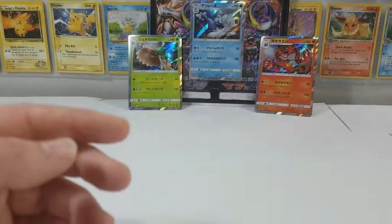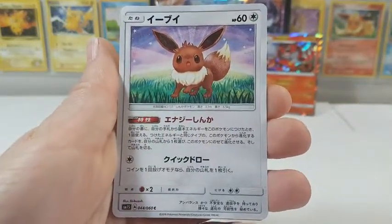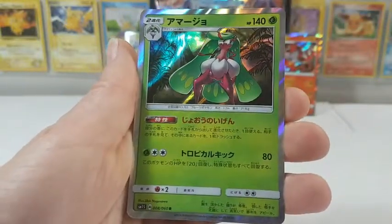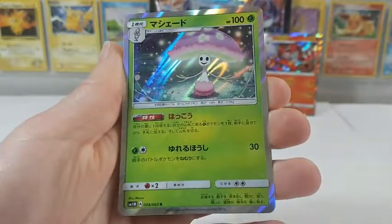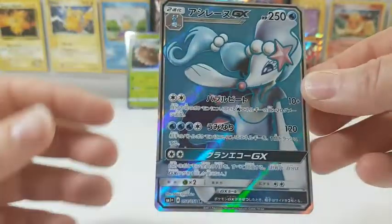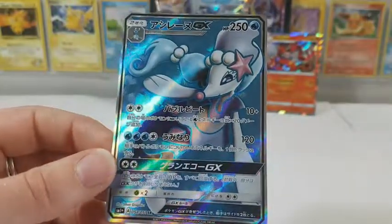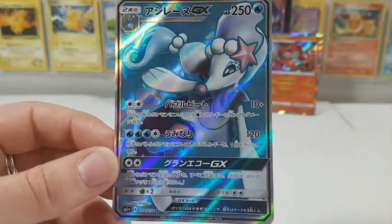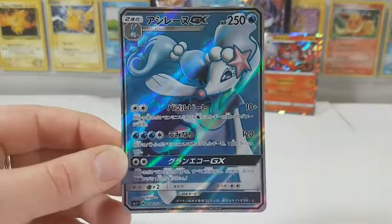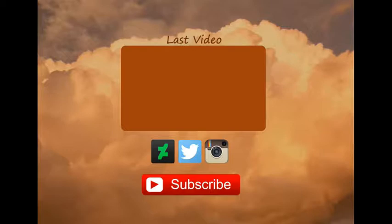All right guys, recap for part three. We have a little bit more than we had in part one. I know that this is a common card but it's Eevee — I had to put Eevee in my recap. We got two holos: I still don't remember the name of this one, and we got the Shiinotic, which was the first holo we pulled. And by far the best in this pack opening — we had two holos and one full art GX Primarina secret rare. Absolutely gorgeous. Anyway guys, stay tuned for part four where we open up Primarina with the promo card. I hope you guys enjoyed this and I'll catch you guys in my next video. Bye-bye.